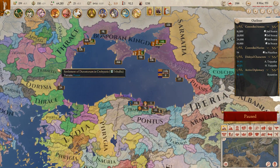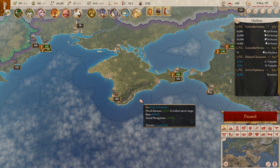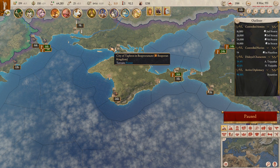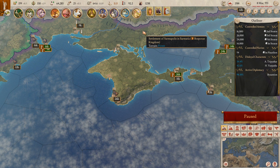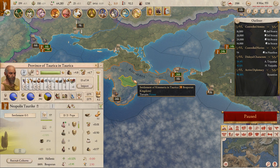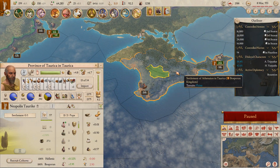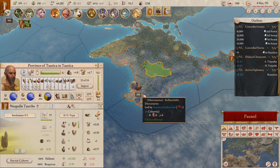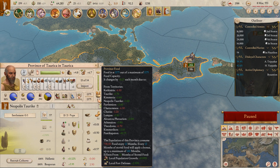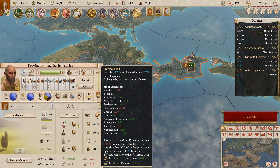Basically, what it means is exactly what he said — you're no longer going to be trading away food, and this is a big deal. Quite often, in this campaign I've got here, I'm getting requests for trade offers that I actually have to check each and every one, so I can say no if they're asking for my food. Because if you've got a province with a fair few cities in it — like I do here, I think five cities — they're eating up an awful lot of food.